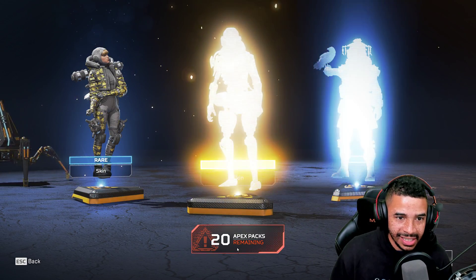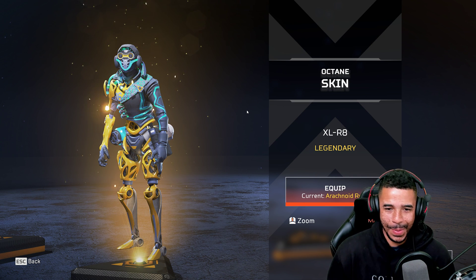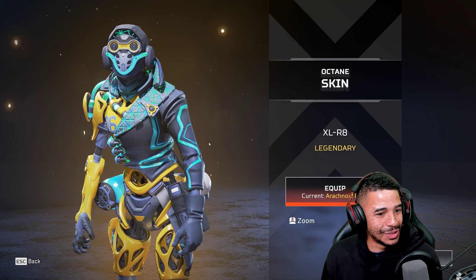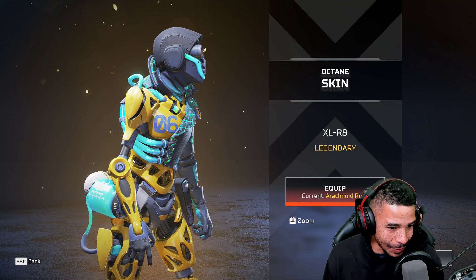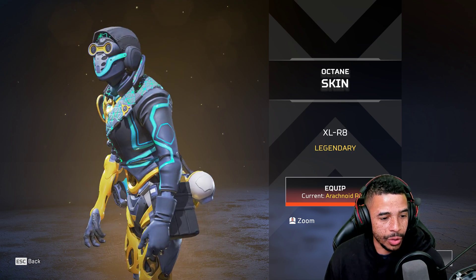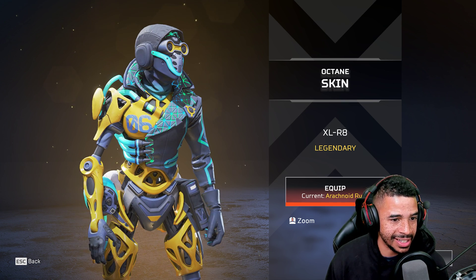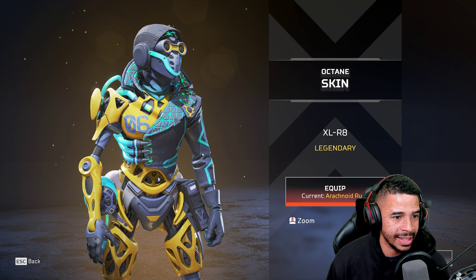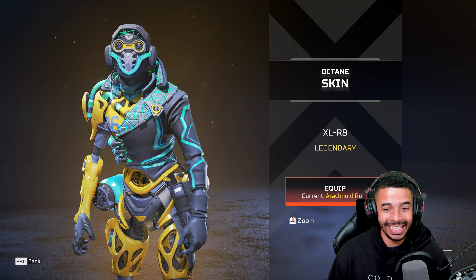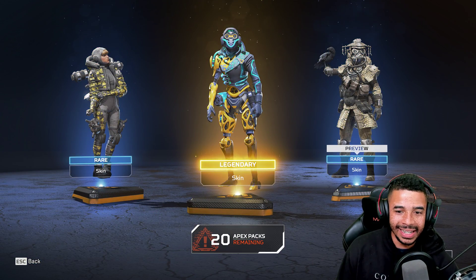This Octane skin is super cool. Look at this — I love the color scheme. The biohazard for the stim, which is actually hilarious. You've got an extra stim pack running into that. Look at all these little touches. This Octane skin is clean — imagine this with the Heirloom, bro. We are styling. The drip is too real.